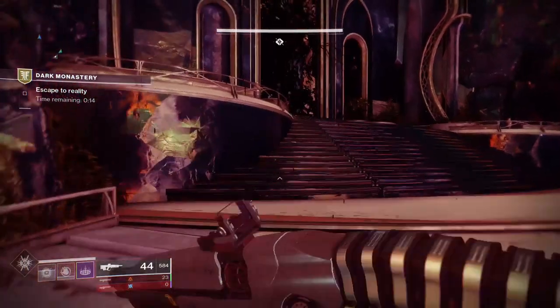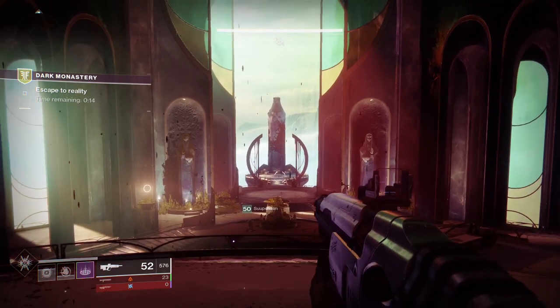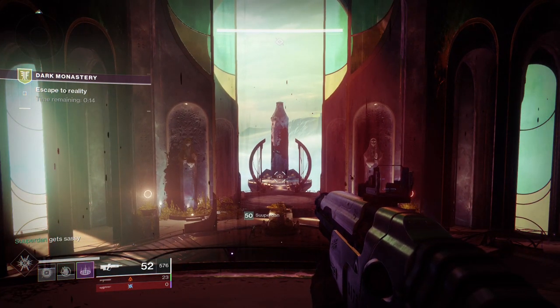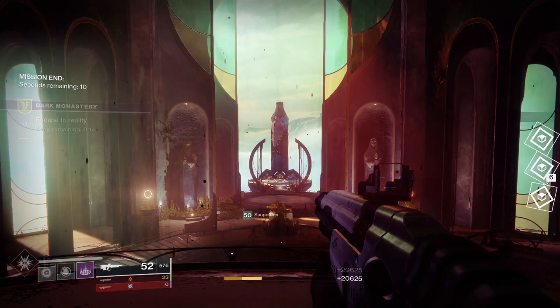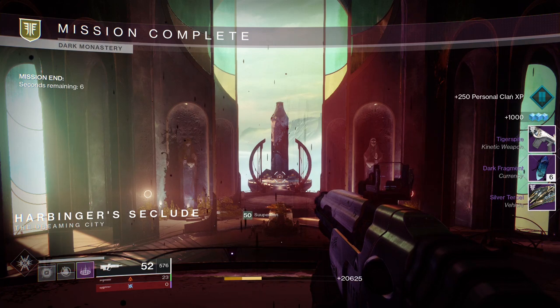Next up is the Sparrow. You have the best chance of getting the Sparrow to drop from the weekly missions that Petra has available. As you can see here, I completed the mission Dark Monastery and I finally got the Sparrow to drop. This took me a very, very long time — weekly mission after weekly mission — so you might have to be patient on some of these.